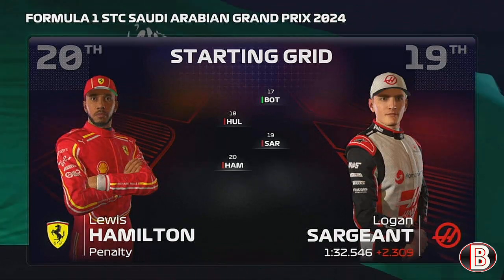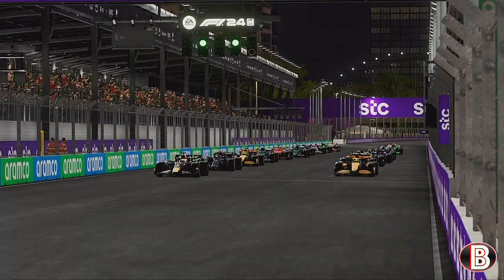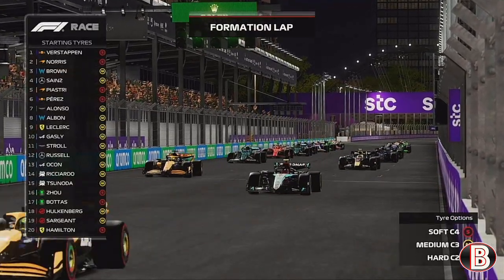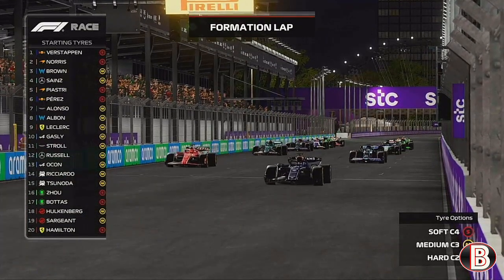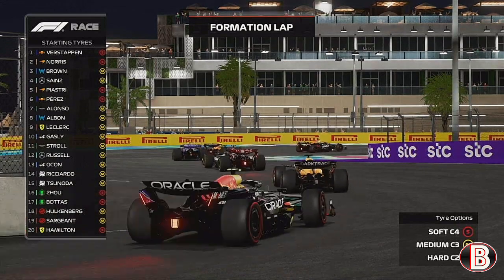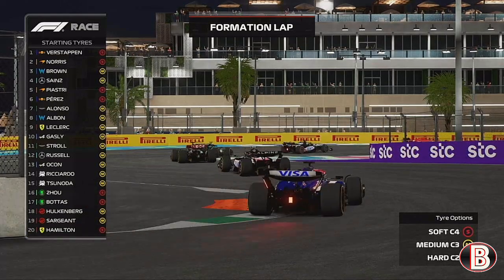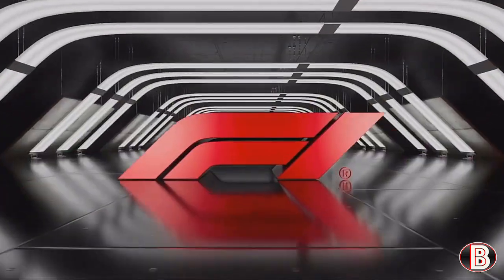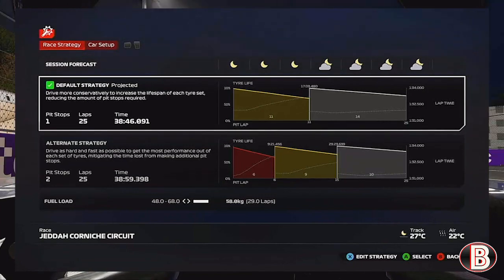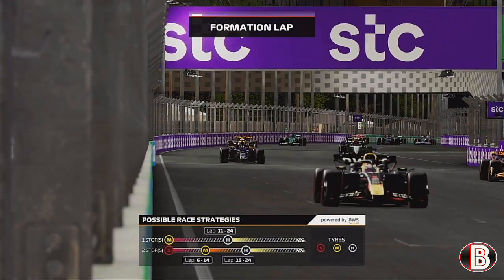With lights out just moments away, it's time to go down to the track. The formation lap gets underway here in Saudi Arabia and every driver will be looking to settle in for the race ahead, making sure their car is ready for battle. The teams will be hoping their strategies pay off — but which teams have got it right and which have got it horribly wrong?